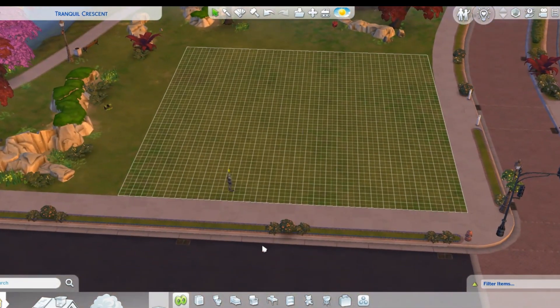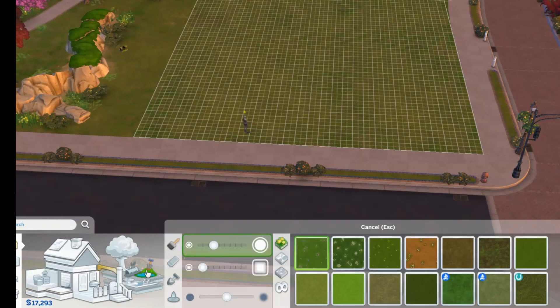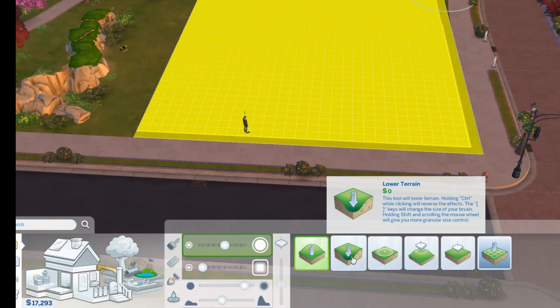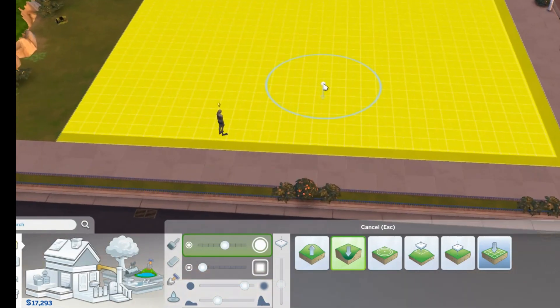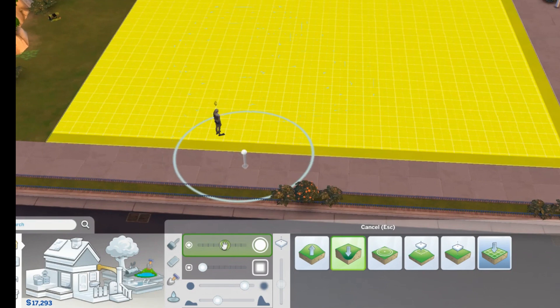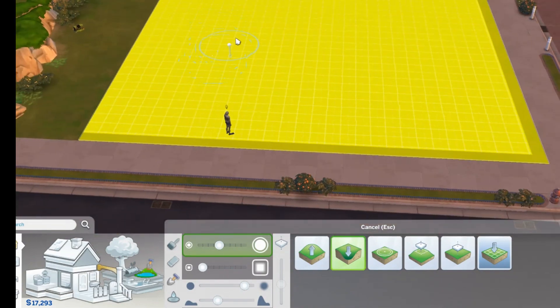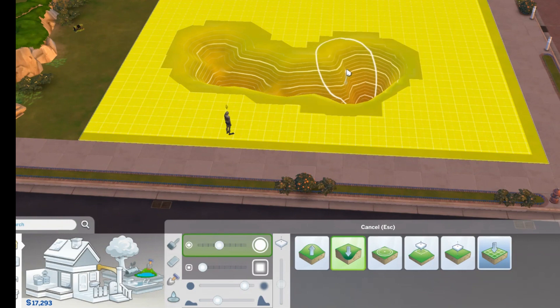First thing we'll need to do is build his lagoon, so we will go into Terrain Tools. We are going to lower the terrain. I want it kind of blurred — I don't want it to go super fast, so we'll set the speed right about here. I'm going to get a little smaller circle and we will start to lower terrain to get him a lagoon.